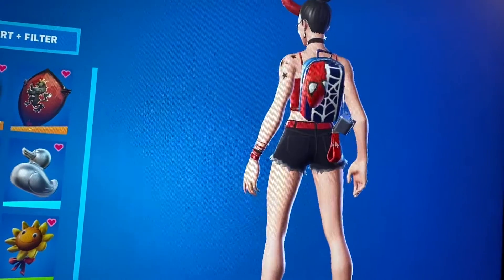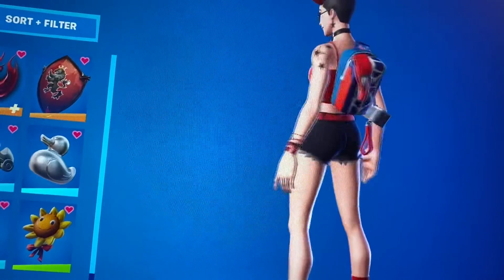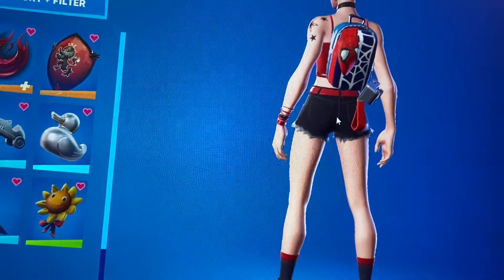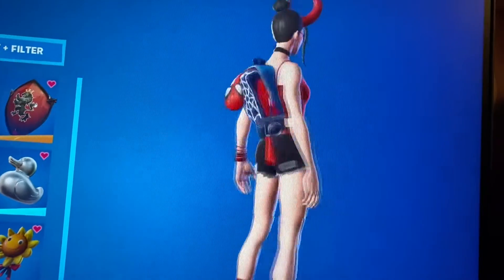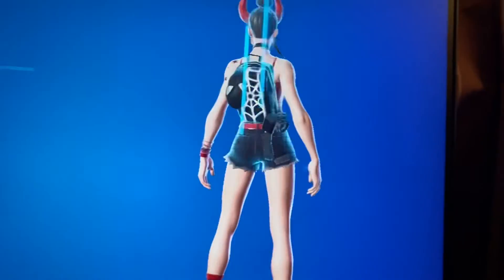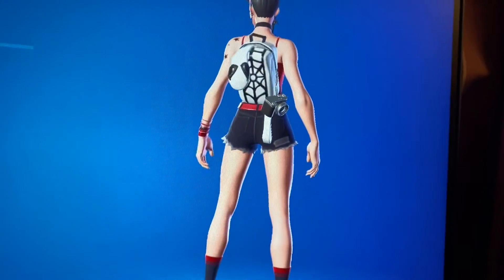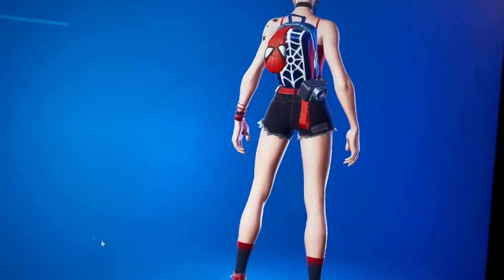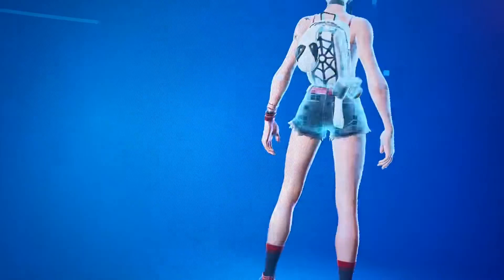Next we got the Web Head's Knapsack. This is a really good back bling to use and it was introduced in Chapter Three of Fortnite in this battle pass, so it might be getting more popularity throughout the chapter or seasons. Plus you got all these other styles — this is my second favorite and this is my third, so I'd recommend using this one or this one.